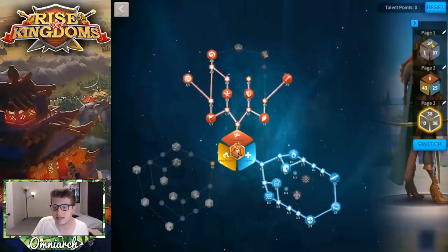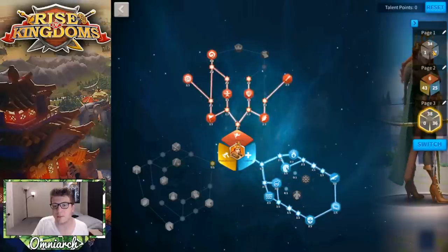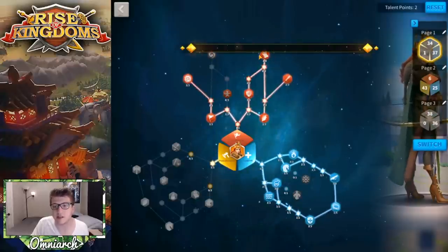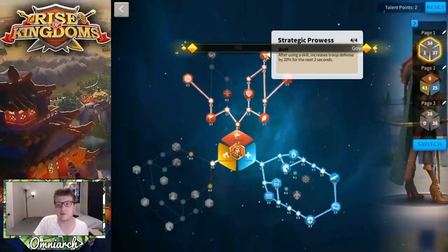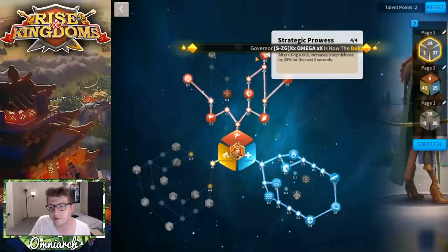The difference between the two primary builds is mostly which side they flip to. This second build is a bit more tanky — every time you use a skill, it increases your defense by 20% for two seconds. That's a short buff but a pretty significant 20% defense bonus, and I actually like that a lot.